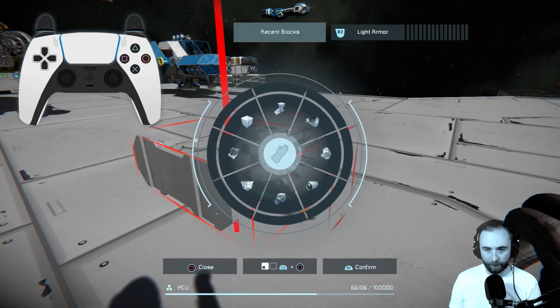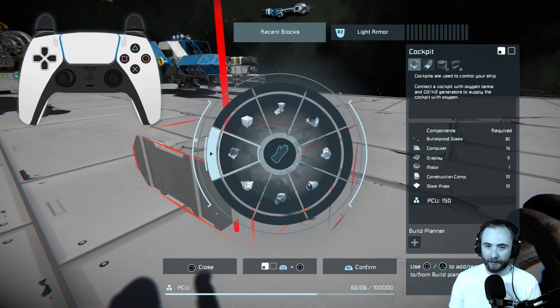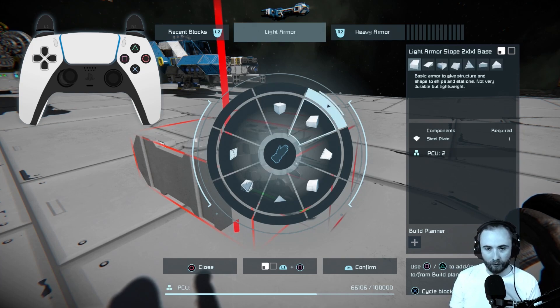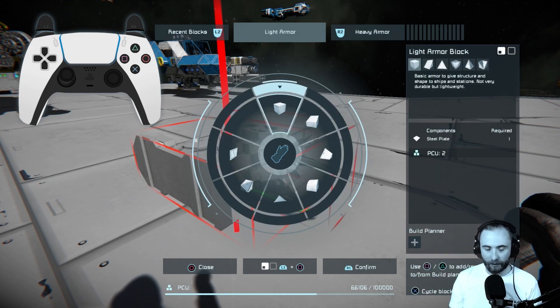Now that it's secure, we can open up our block selection screen again with the left analog stick. We have heavy armor here, but I actually want to get the light armor because it's definitely better for these smaller ships. This isn't going to be a combat vessel so light armor is fine. Switch over to the armor panel tab, go to light armor, and you can see at the top the variants within that group — these tend to be groups of blocks or variations. We'll select the light armor block group and confirm that.